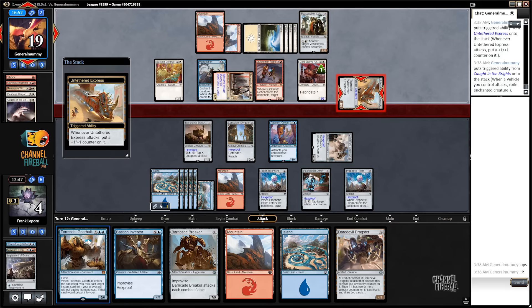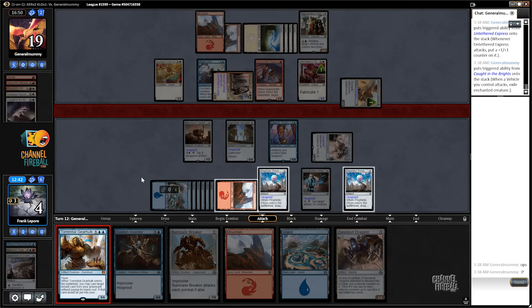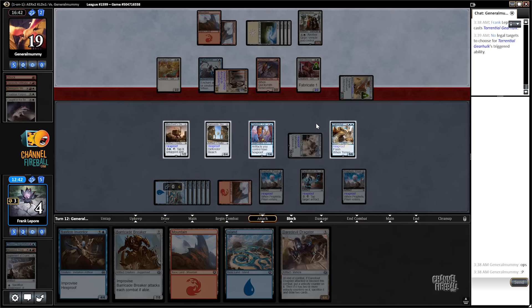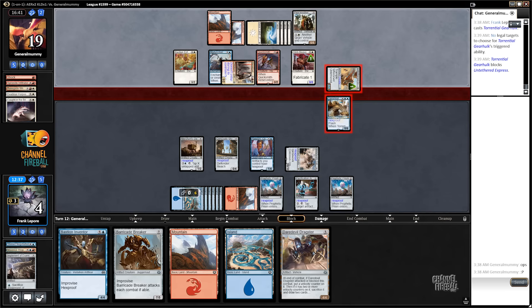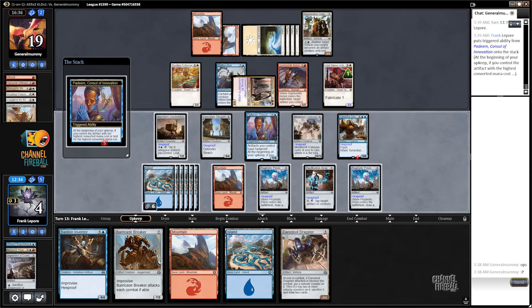And Torrential Gearhulk has Hexproof — oh, so they couldn't have shot Torrential Gearhulk anyway, because it has Hexproof. I keep forgetting. This turned around quite well. Single block — hope you don't have... yep, you don't. That guy goes to the trash can. We stay at four. You no longer have a way to shoot my guys.